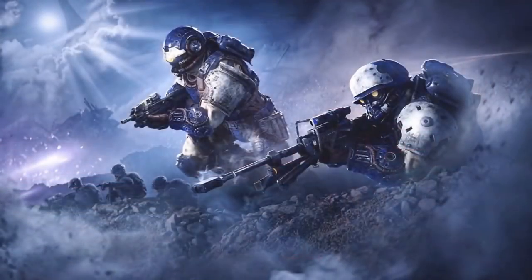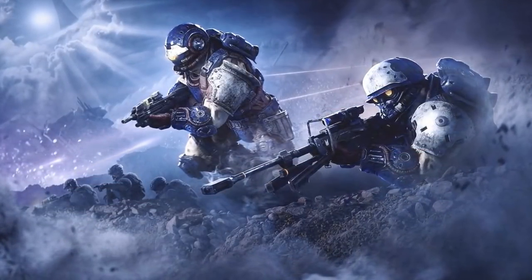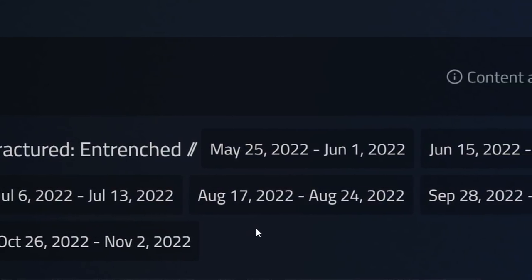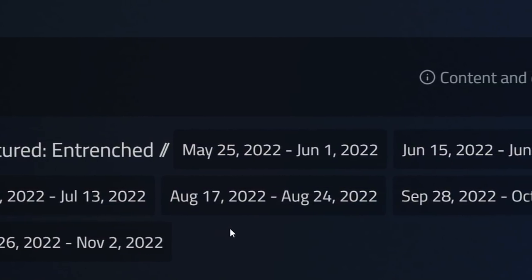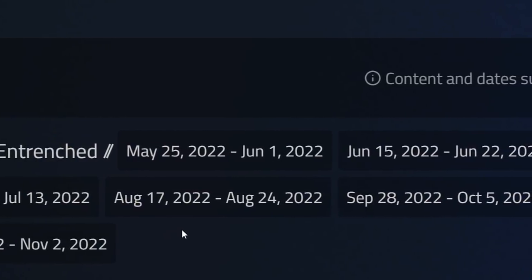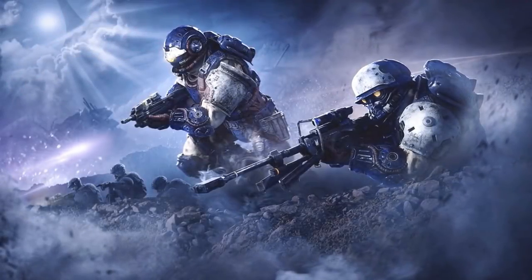Because this is a Fracture event, it will be returning six times over the duration of Season 2. You should see those dates on screen now — hopefully that will help you plan around when you're going to play. Please note that you can only unlock 10 items from the event pass each time the event is out, so you need at least three weeks to unlock every item. If you want to unlock five tiers each time, that will work fine as well.